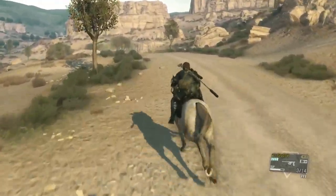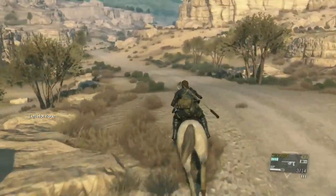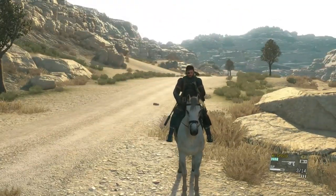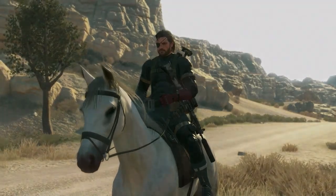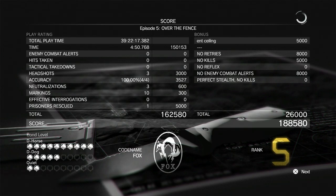We're just heading away from the base to exit the hot zone, and that will complete the mission. I was wondering how far away the exit was — turns out I was actually very close. We've left the hot zone, the mission completes, and we end up with an S rank. We completed it in four minutes and fifty seconds, which gives us 150,000 points. We also got the no kills bonus, the no retries bonus, and extracting him through the hole in the ceiling for another 5,000 points. So the 150,000 points from time is very key to S ranking it.